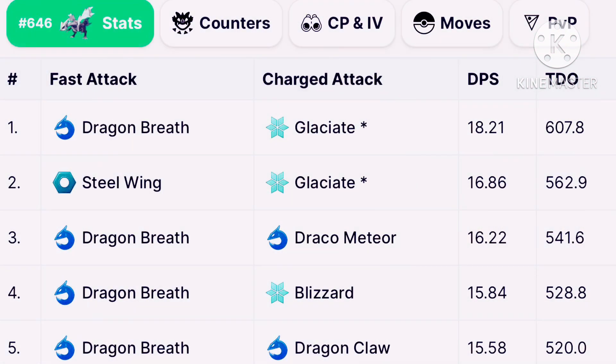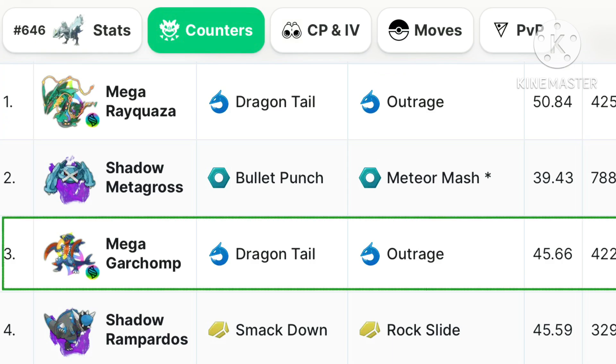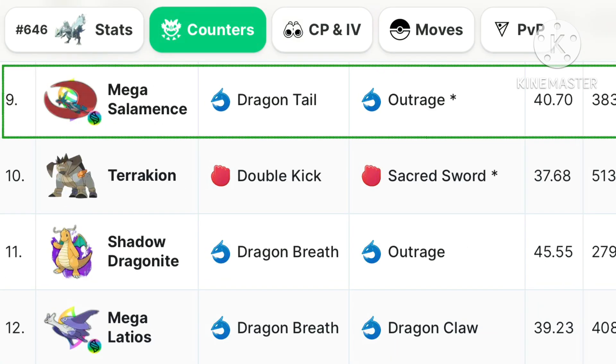The recommended move set is Dragon Breath and Glaciate, which is a legacy move and we are not going to get it from Raids in the current rotation. Top Mega counters to use are Mega Rayquaza, Mega Garchomp, Mega Gardevoir, Mega Salamence and Mega Latios.